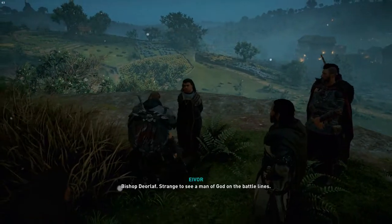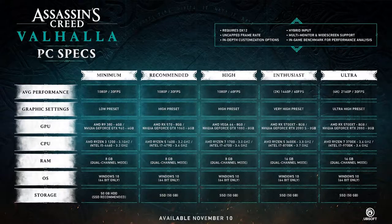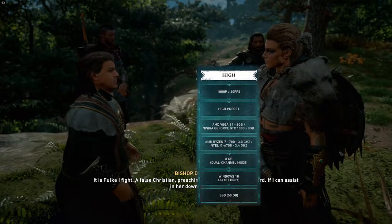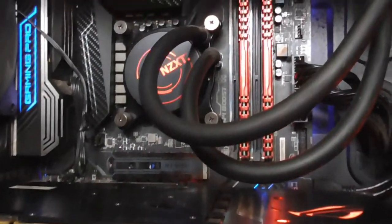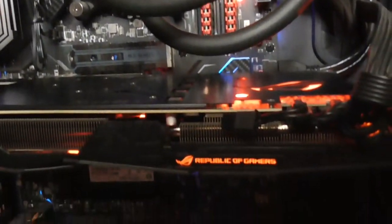If you can cast your mind back a few weeks before the game launched on PC, the powers that be gave us a spec sheet ranging all the way from minimum 1080p at 30fps to ultra 4K at 30fps and everything in between. I managed to play this game on its high preset setting. The PC I played on was an Intel Core i7-7700K with an Nvidia GTX 1080 and 32GB of RAM.